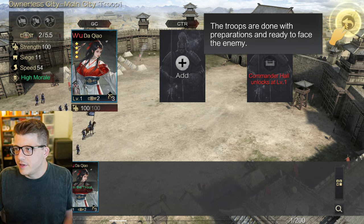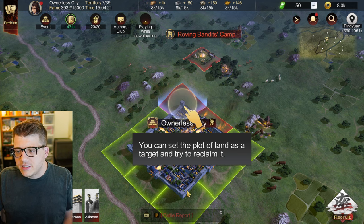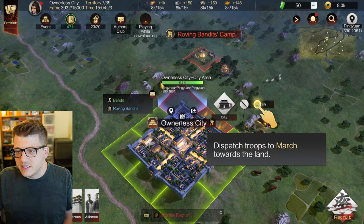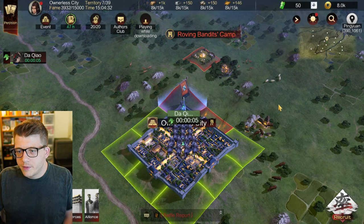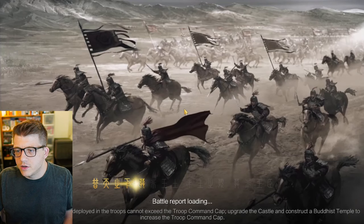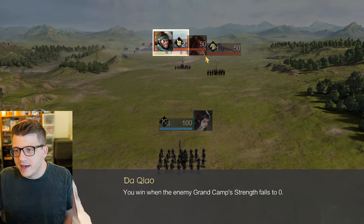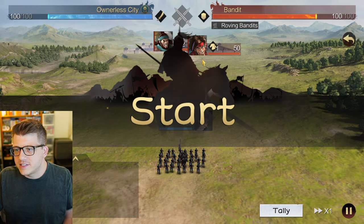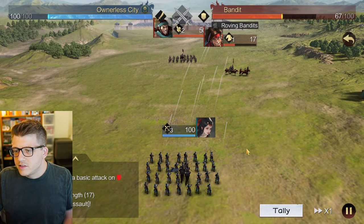Troops are done with preparations and ready to face the enemy. You can set the plot of land as a target and try to reclaim it. Here you can see some green and some red - the red is what was just stolen by the bandits. We can dispatch her and the army she brings with her to reclaim the city area. She claimed it! There were bandits stationed there - you win when the enemy grand champ's strength falls to zero.